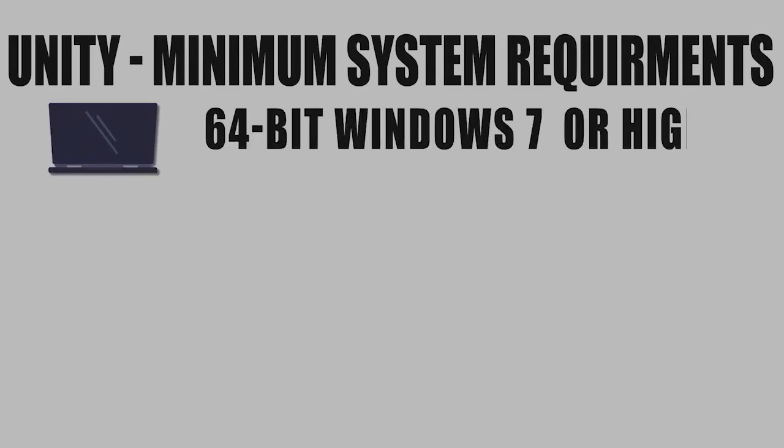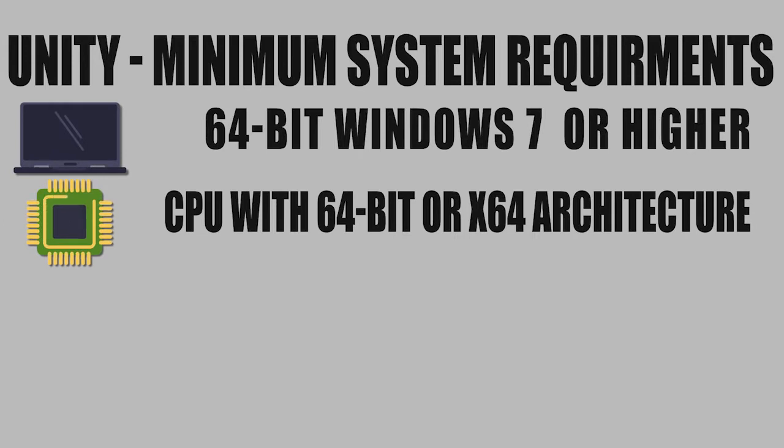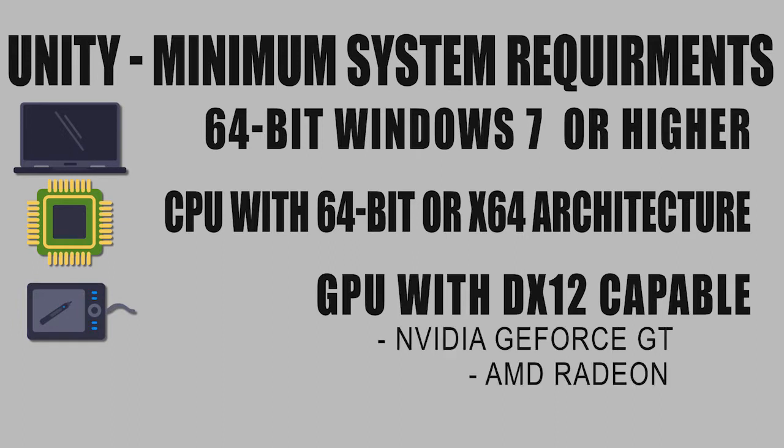Unity 2019 and Game Maker's minimum system requirements are Windows 7 64-bit or higher, a CPU with a 64-bit or x64 architecture, and a graphics processor or card that is DX12 capable, such as an NVIDIA GeForce GT 1030 or AMD Radeon Vega, which you can purchase for well under $100.